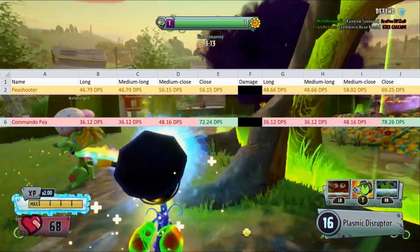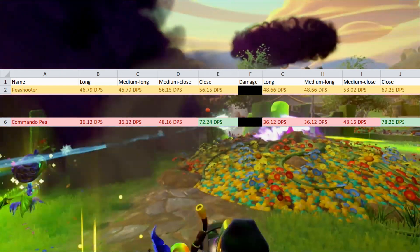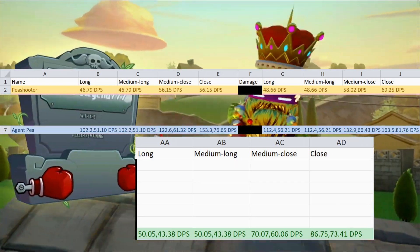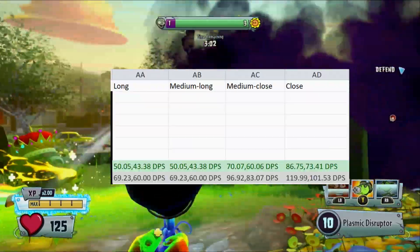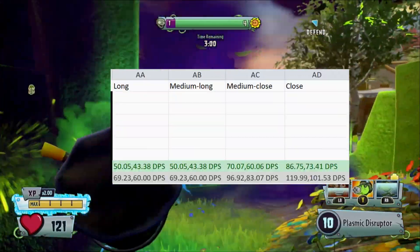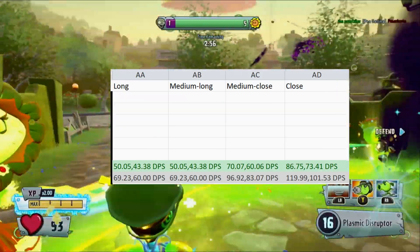Anyway, Commando P is worse than Peashooter at all ranges besides close range, which is surprising because I just thought it'd be terrible. Agent and Law P both take the higher spots, with Agent beating out Law by a bit due to his more consistent damage. I also calculated the DPS of Law P with the modded controller or autoclicker, but I left it grayed out as it obviously doesn't apply when it comes to comparison.